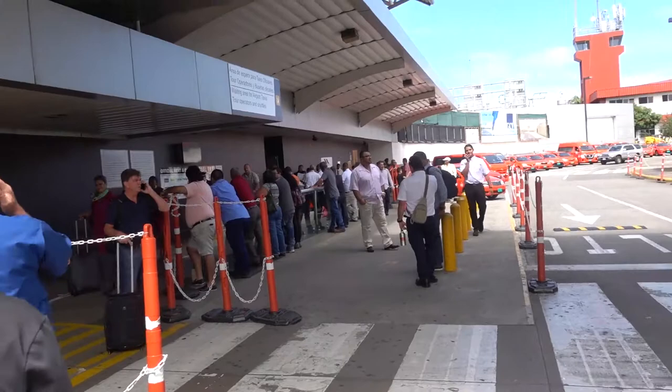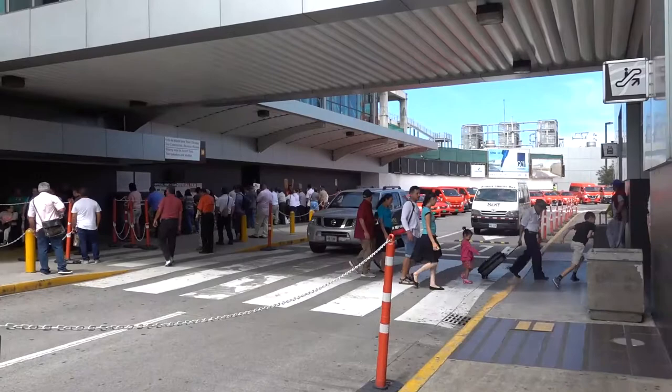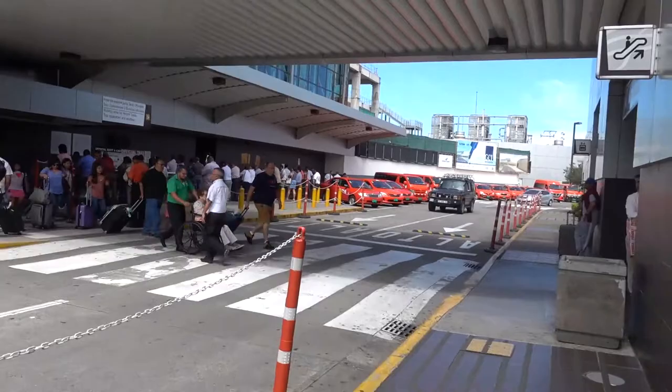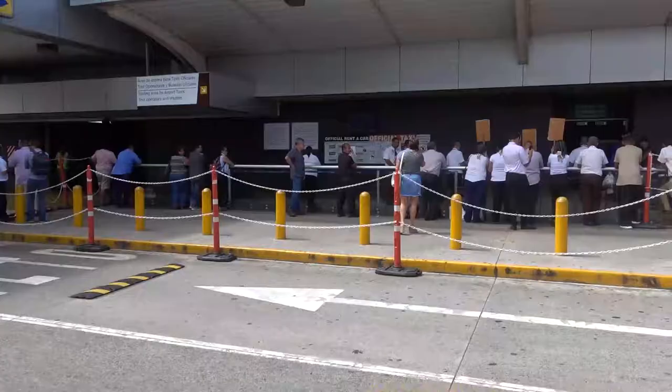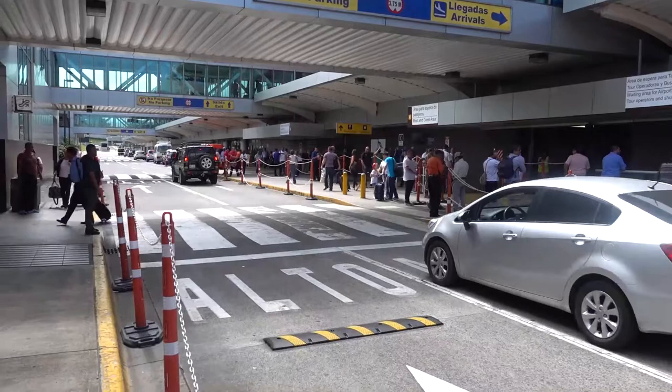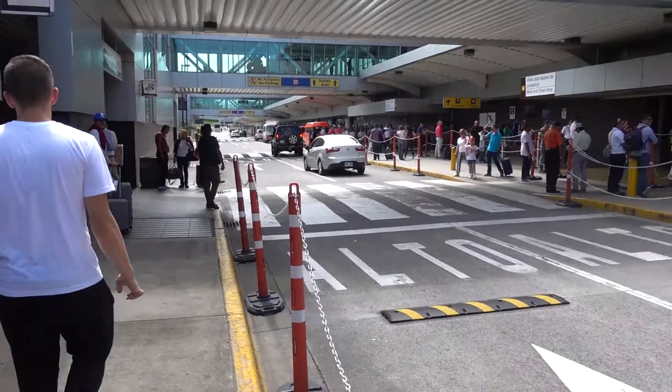Once you have your SIM card, it's time to exit. Please keep in mind there is just one exit at the airport. Like many airports in the world, you will find a lot of taxi drivers approaching you for a ride. Here is the moment where you have to decide whether or not a taxi is a good option for you. Most of the taxi drivers at the airport are official, which means they should have a taximeter, so you can ask the driver to turn it on.